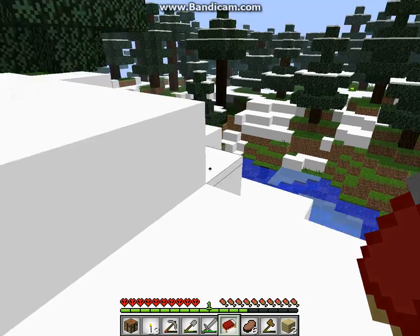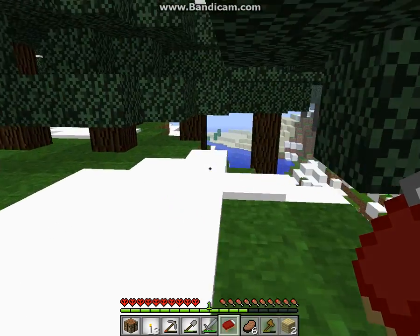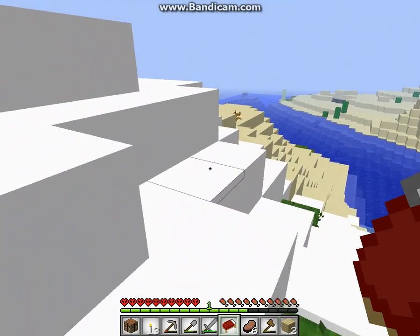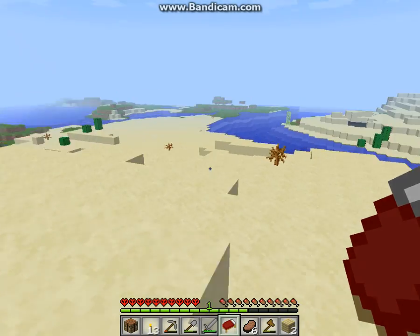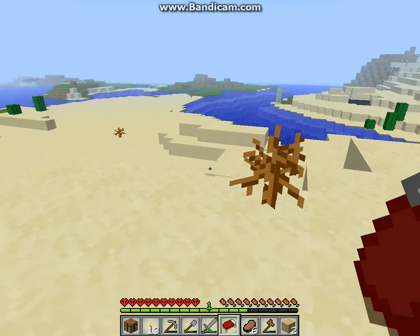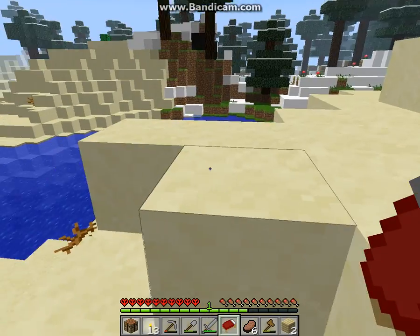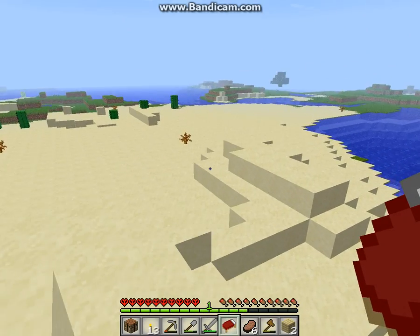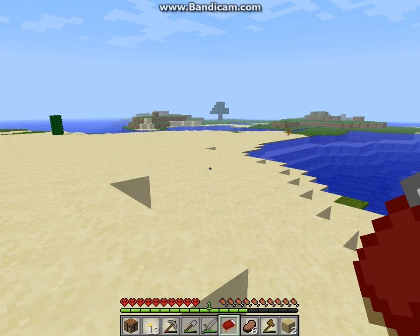I'm sorry guys, but I can't find a freaking cave. I guess there was one by our house — I could go try to find that one. There's definitely a spider in it. Oh look, I hear one now, I hear a cave — I hear a zombie — but I don't see a natural entrance to it, so we're probably going to have to go back and dig.